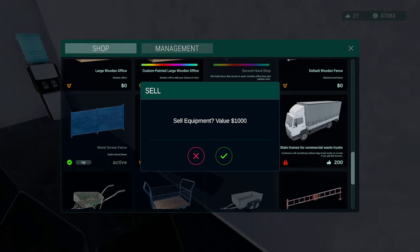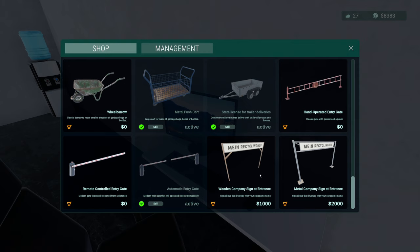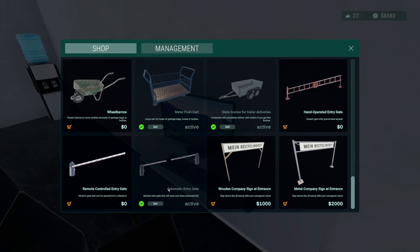You can sell things now — look, I did buy these last time and got a grand for it. There was a license thing, different types of signs, automatic entry gate — we've got that. But we still had this item, so why can't we sell it? We did have that.